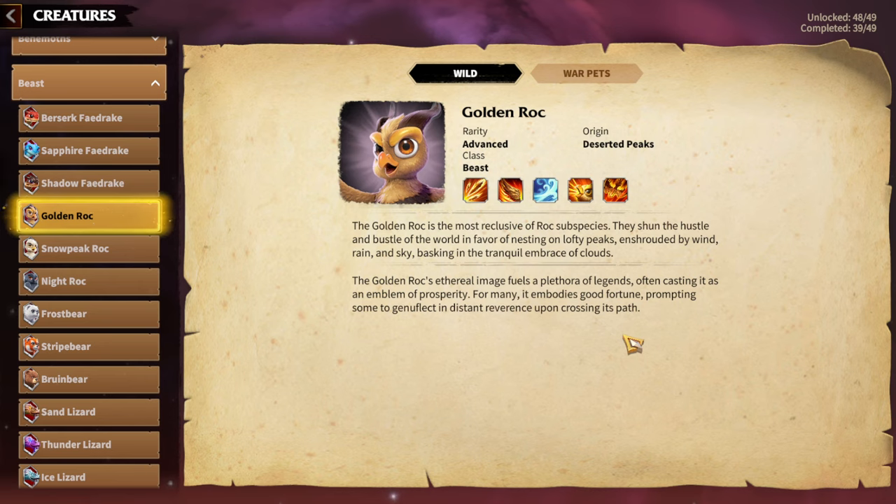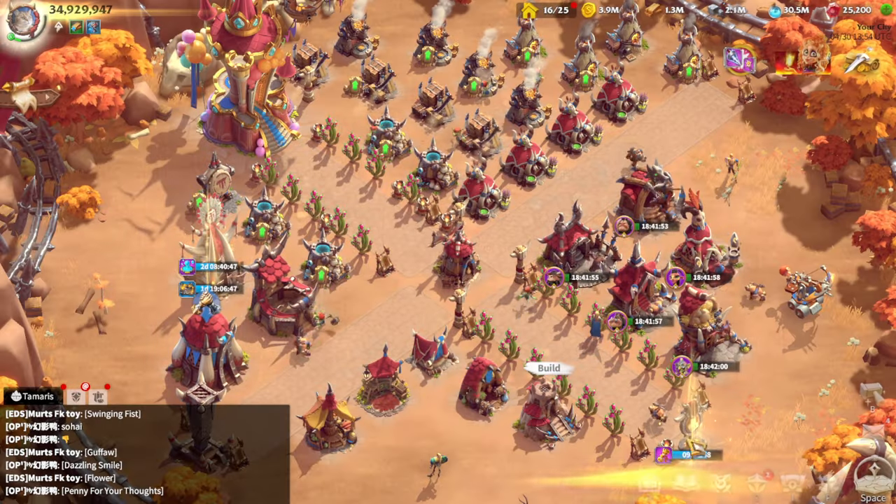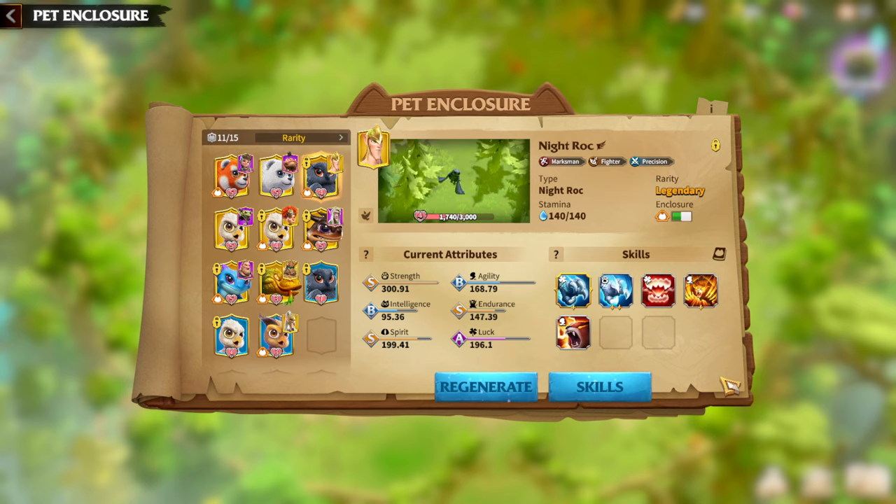Now let's move to the second tip regarding the Warped system. It's pretty easy to understand but I'll still mention it: attributes matter. Attributes are one of the most important aspects of the Warped system. Every single attribute that a Warped has is connected to its skills, and not every attribute is important for every particular Warped.